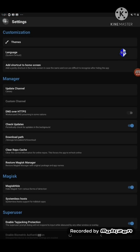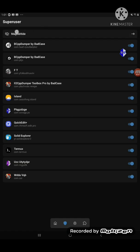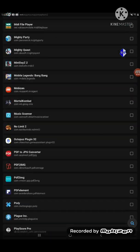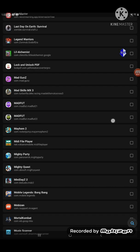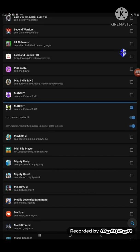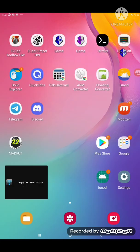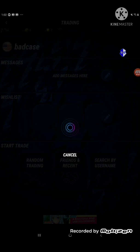Make sure Magisk Hide is checked and enabled. On the main screen, there's a shield — press the shield, and at the top you'll see Magisk Hide. Press Magisk Hide. It takes a minute to load if you have a lot of games installed. Go down until you find MADFUT22 — there it is. Check the boxes, and make sure both are checked. Then go back to MADFUT22 and trading.